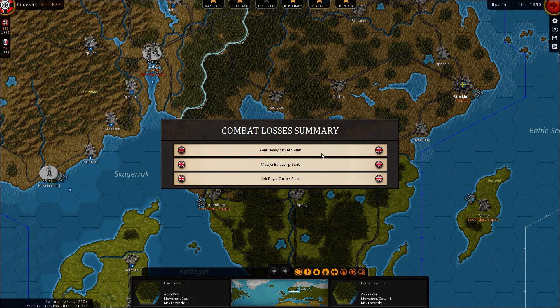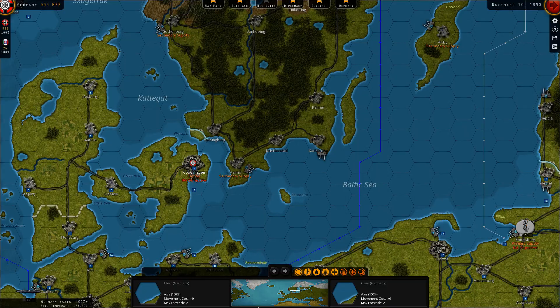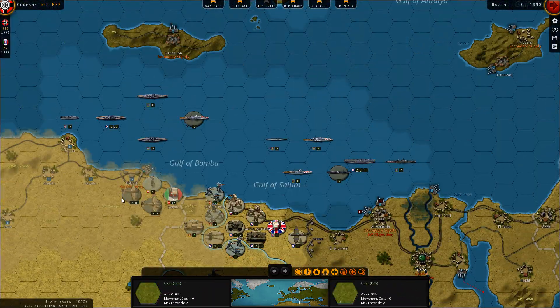Welcome back to Strategic Command World War II, War in Europe, I'm Magikhan. Last time we didn't complete the whole turn as I normally do, but we got a heavy cruiser, a battleship, and an aircraft carrier. But they got two battleships from us — maybe it's equal in money, but I think it's easier to take a carrier out when you see it compared to a battleship. It's more defensive, especially when you don't have any planes. We also got two Kaofu captured.